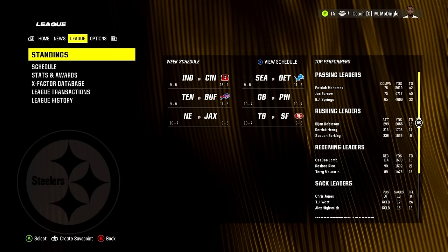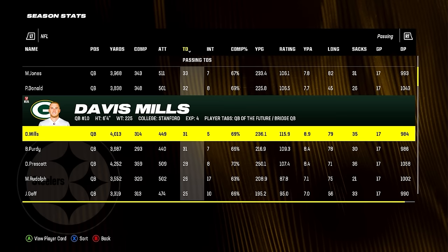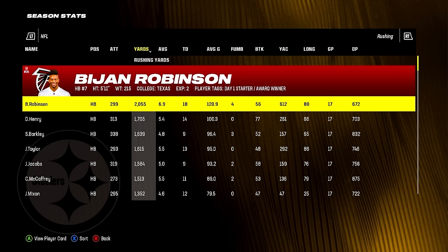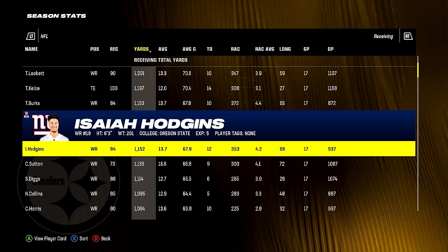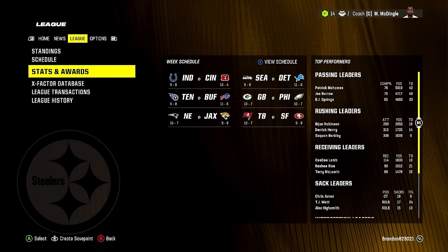If I really went on a deep dive of the simulation stats I could find some stupid stuff. Like: Mac Jones had 3,900 yards, 33 touchdowns, 7 picks. Davis Mills is now the QB of the Packers and Jordan Love is on the Falcons. Bijan Robinson hit 2,000 yards at 6.9 per carry. Isaiah Hodgins had 1,100 yards and 12 touchdowns. Jedrick Wills allowed 21 sacks. Madden's always something. MVP goes to Patrick Mahomes, offensive player of the year to Rasheed Rice, defensive player of the year goes to Alex Highsmith with TJ Watt at two. Super Bowl: Chiefs take down the Jordan Love-led Falcons 28-21.